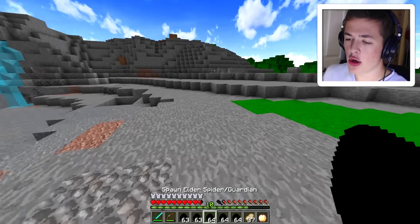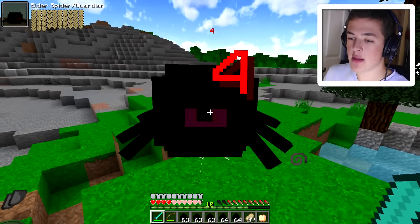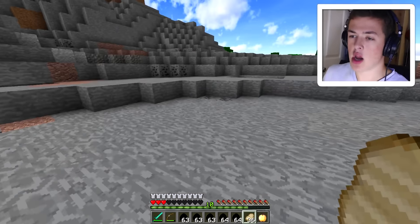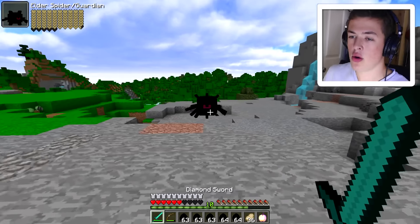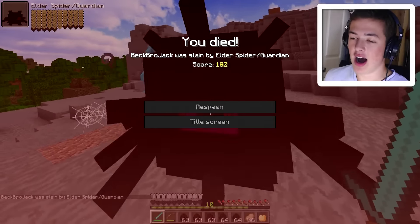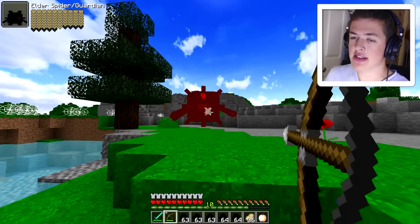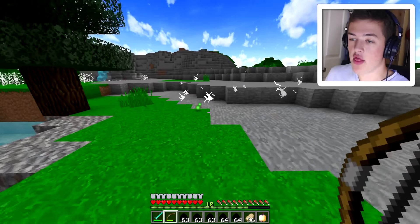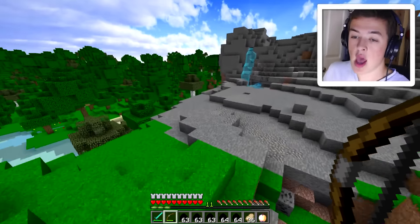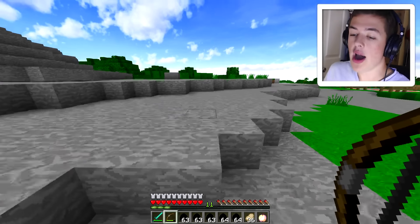I'm actually gonna try to ride some more of these mobs. Next up we have the elder spider guardian. This dude has a crap ton of health. Don't stop hitting me — we could be friends! All right, I need better armor and more arrows. I think I'm doing a lot of damage — and I actually got him! Except there were no mob drops. This dude was spewing spiderwebs everywhere and throwing stuff at me. Mod creator, some custom cool drops would be nice.